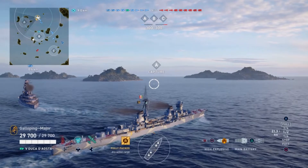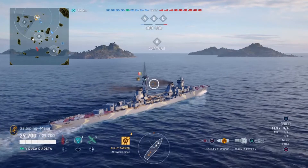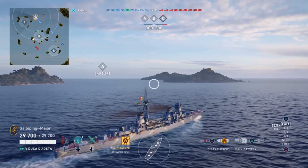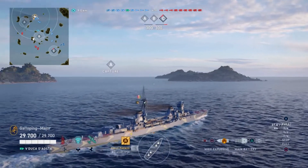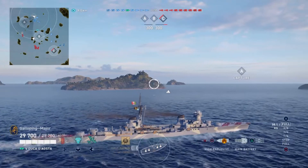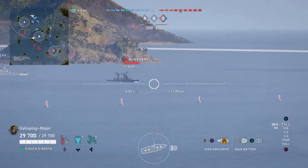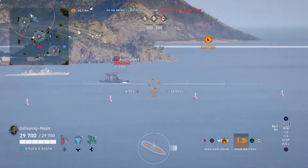The Duca d'Aosta — to give her her full name which you can see on the stern of the ship — the Emmanuel Filiberto Duca d'Aosta was a Condottieri class cruiser, basically a light fast cruiser designed to counter French destroyers, commissioned in 1935. She served with the Italian Navy through WWII on both Axis and Allied sides, known as a lucky ship having taken no damage throughout the war. After WWII she was given as a war prize to the Soviets, serving until she was stricken in 1959 and scrapped in 1960.